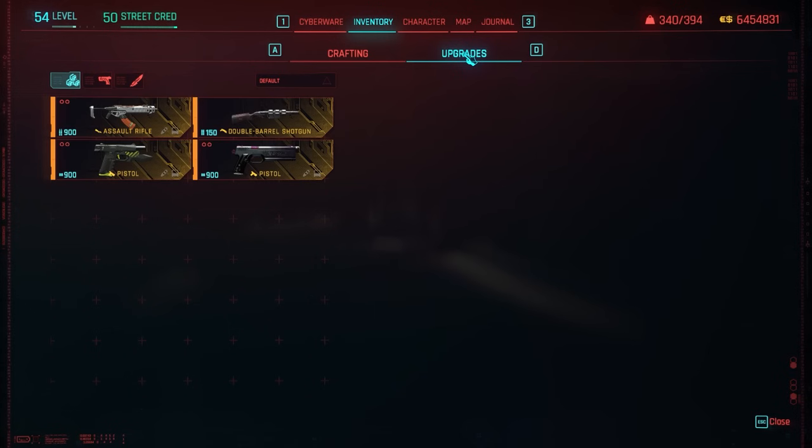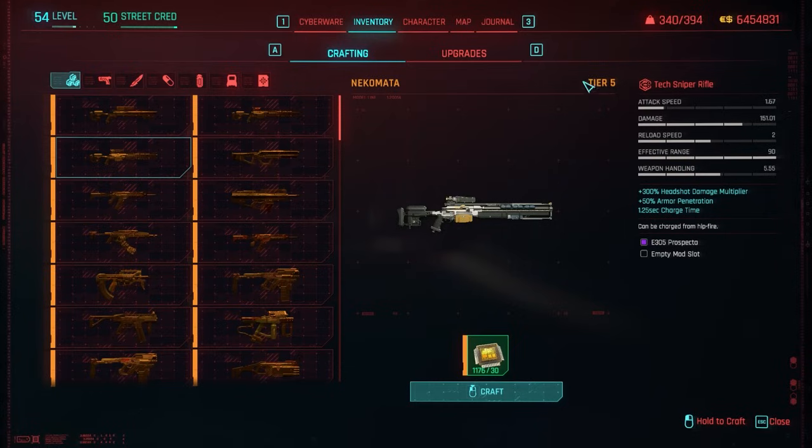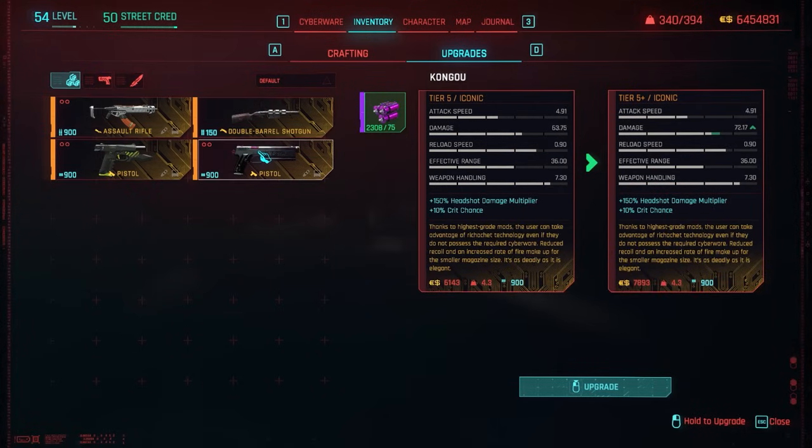Speaking of upgrading — go to this tab when you're in crafting and click 'Upgrades.' You can no longer upgrade tiered weapons; none of those will appear here regardless of what kind of weapon you have. The only weapons you can upgrade now are iconics. Iconic weapons are the only ones in the upgrade tab, and that's because sometimes you find an iconic weapon early at a low tier — like a green tier 2 — and you want to bring it all the way up to tier 5++. With iconic weapons there are actually 11 tiers: tier 1, tier 1+, tier 2, tier 2+, all the way to tier 5+ and then tier 5++.